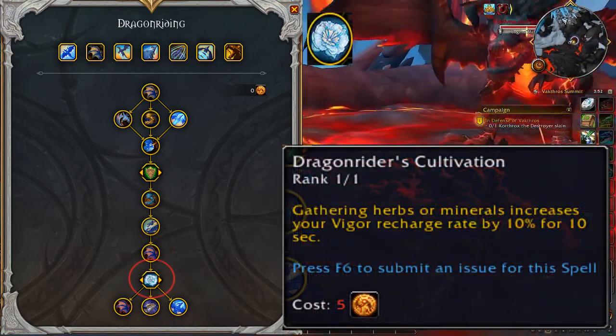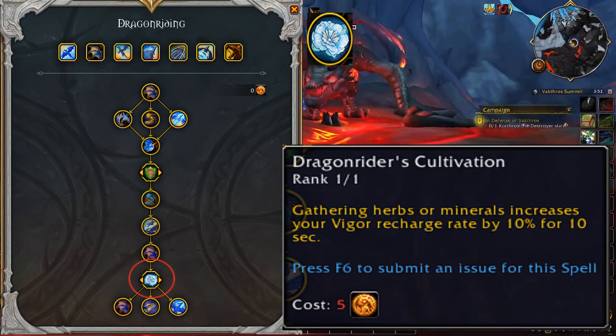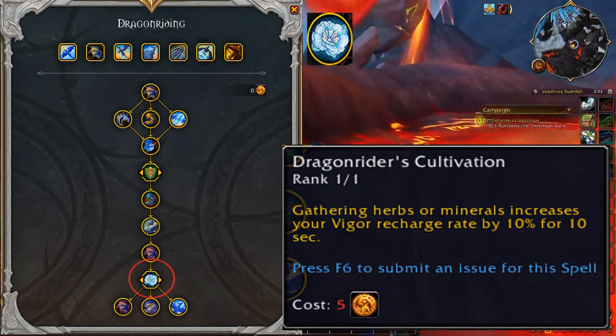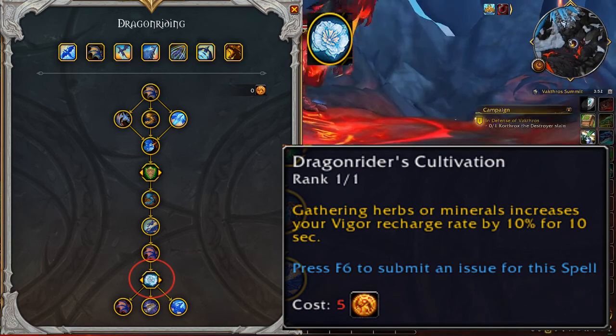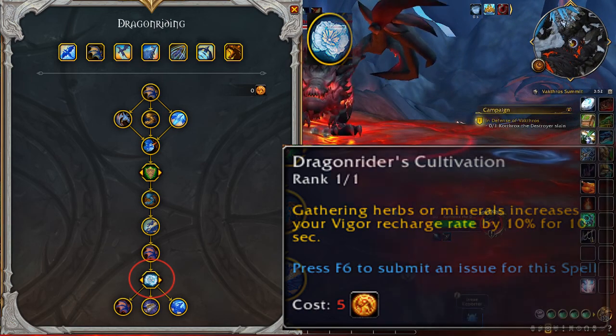The next talent is another choice option. Option A is Dragon Rider's Cultivation: gathering herbs or minerals increases your Vigor Recharge Rate by 10% for 10 seconds. Picking flowers makes your Vigor recharge faster for 10 seconds — it's a great choice for gatherers.